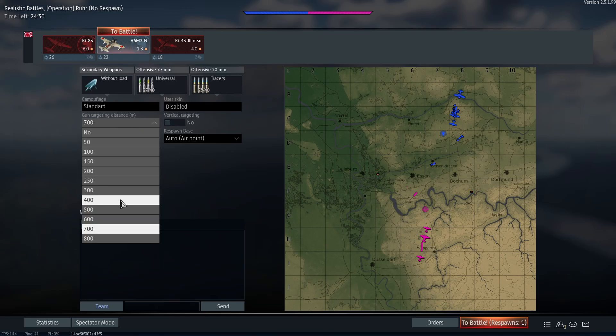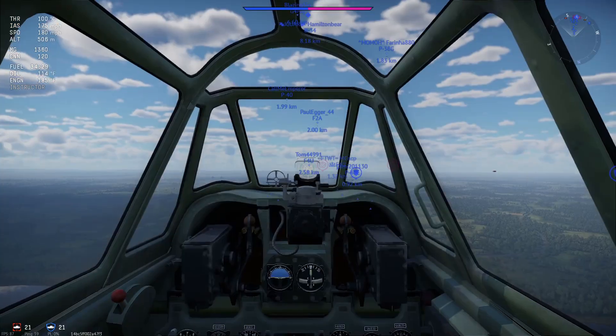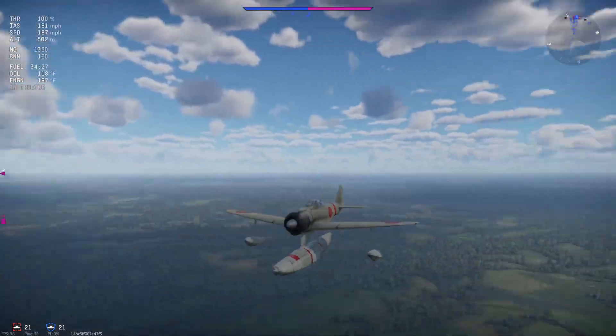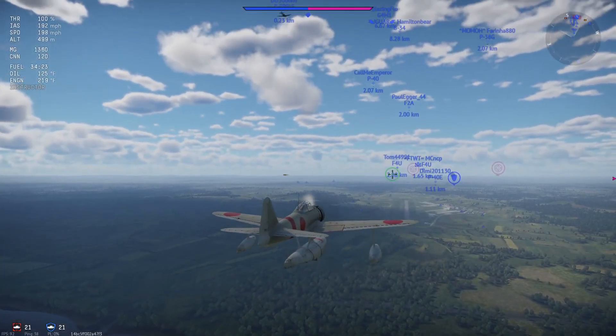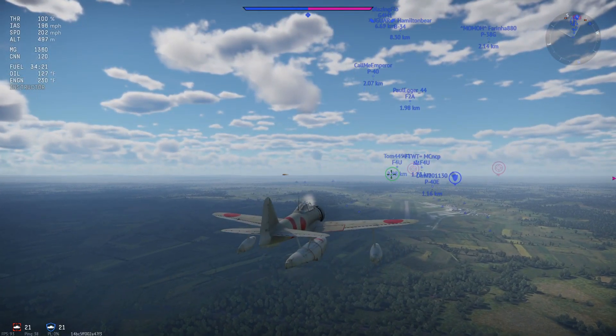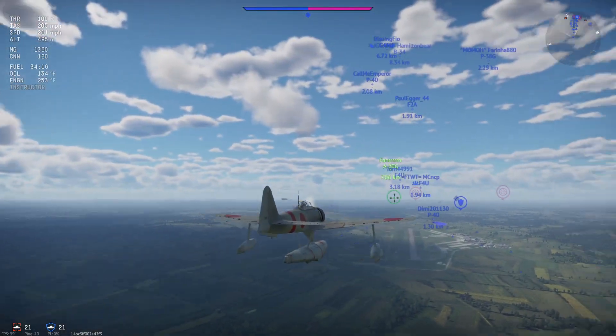For gun targeting distance, I prefer between 400 to 500 meters. For this demonstration I'll set 400 meters with no vertical targeting. The plane is spaded, which is the best it can be performance-wise. Also, if you're wondering how I'm getting these camera views, with the default key binding I believe it's the V key on keyboard.